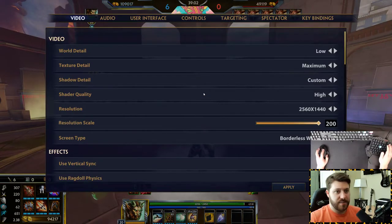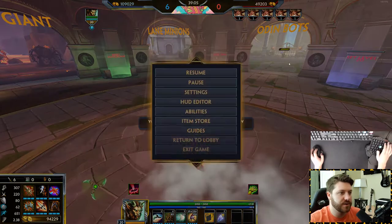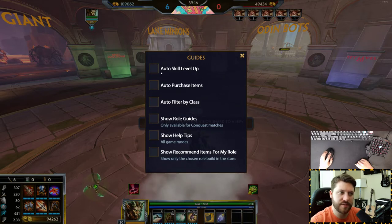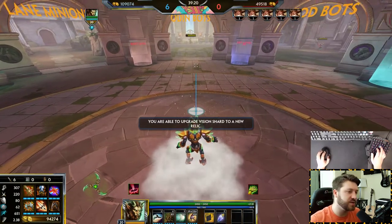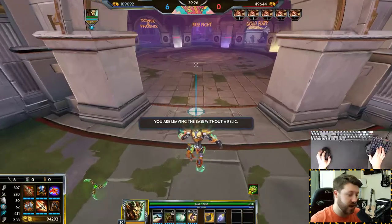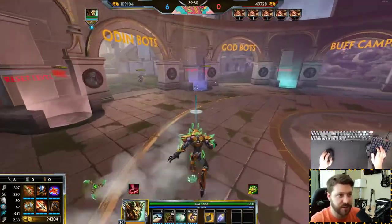That's about it — that's most of the things I wanted to chat about when it came to those settings. In the item store under guides, you can turn auto skill level up and auto purchase on and off. I turned them off after a certain point. The other thing I didn't talk about was leveling abilities up — I have it so I just press shift and the button I use for the ability.